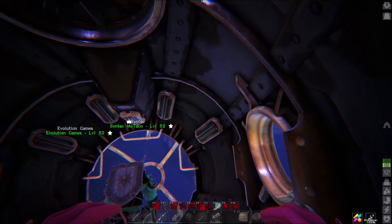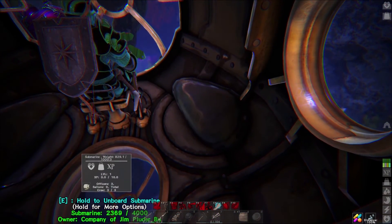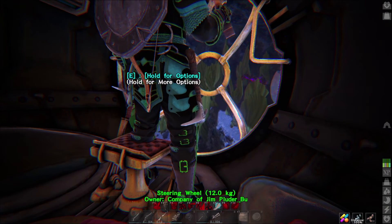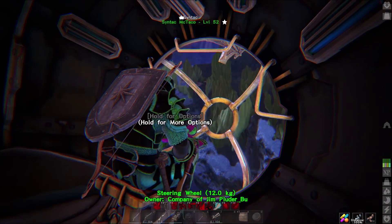And then we can have a look for like a high level crab. Let's see. Is that a squid? No, that's a crab over there. See what level that crab is though. Can I check? I don't think I can if I'm attached to the thing. Wow, you can't even check from the inside.